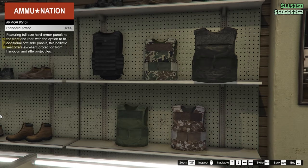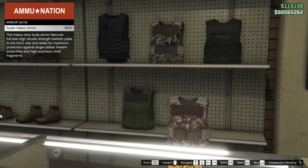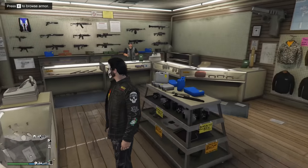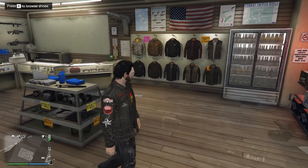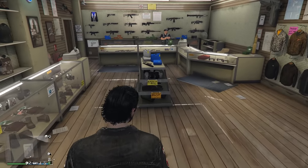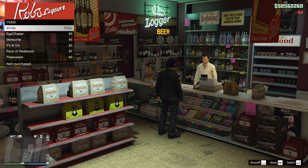First off, of course, is going to be armor and snacks. If you want to buy some armor, you can get that at your local Ammu-Nation. Depending on what your level is, you'll have the ability to purchase a certain quantity of armor as well as what type. The higher you rank, the better the armor and the more you can carry.